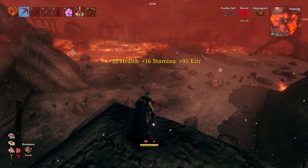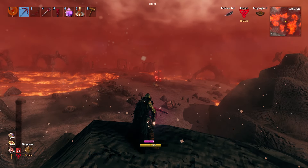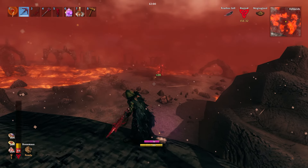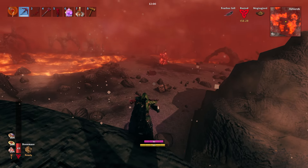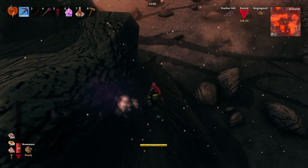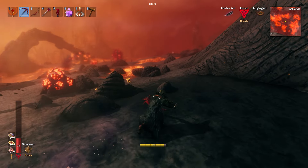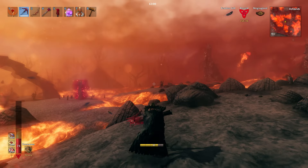So right off the bat, we're just going to take all that delicious food, and we are missing a lot of health. Let's just pretty much kill this guy. I feel like I'm probably going to do quite a bit of damage. Okay, yeah, that was quick. Let's see what kind of damage we can do and what kind of chaos we can create, and let's hopefully just have some fun in the process.